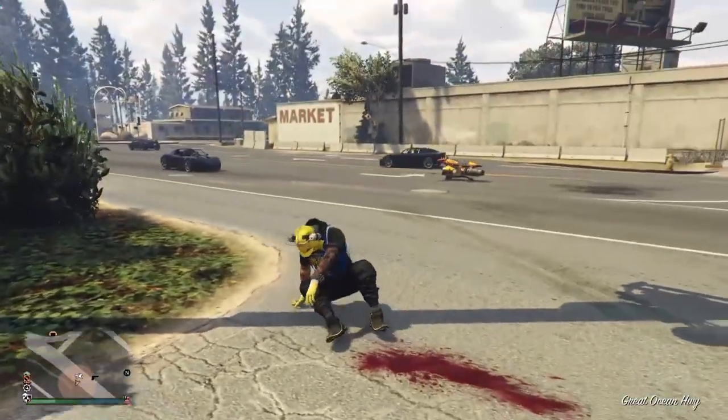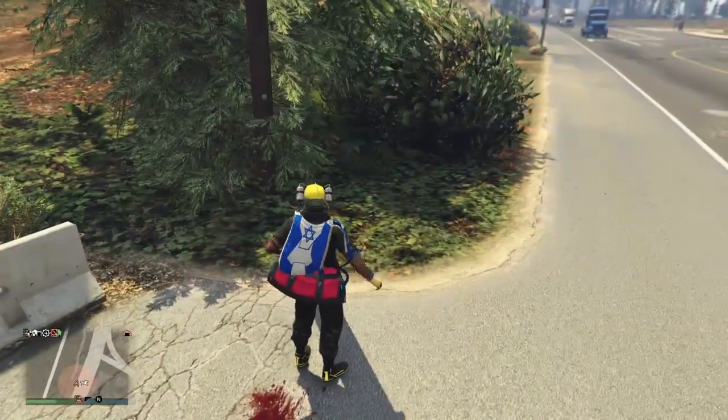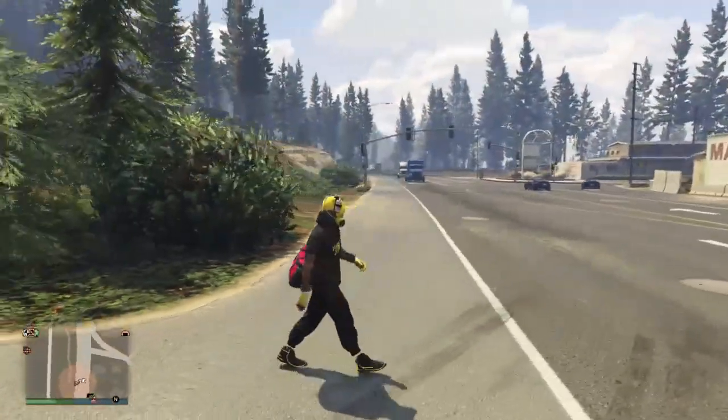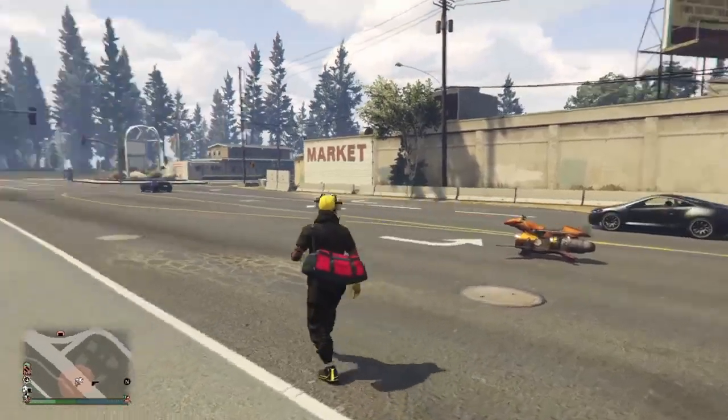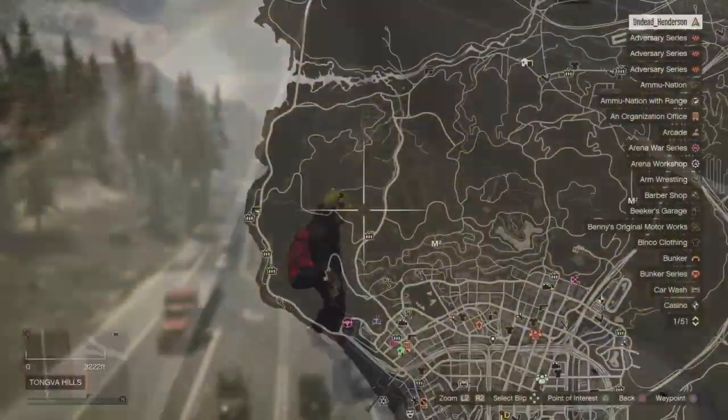Once you take the parachute bag off you should have the red duffel bag glitch. Now you just want to go back on your Oppressor so that you get another parachute and head to the mask store.